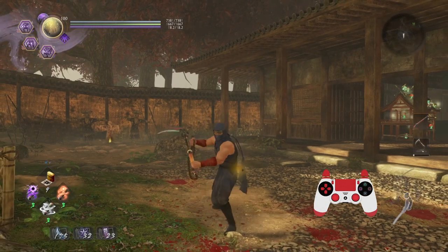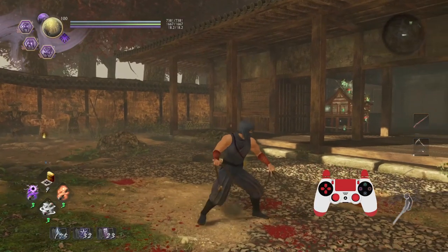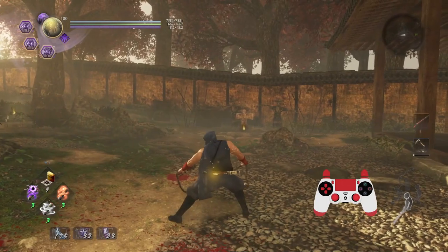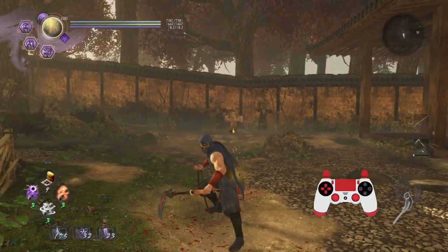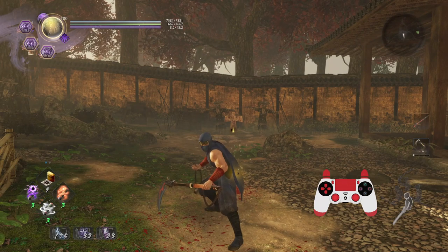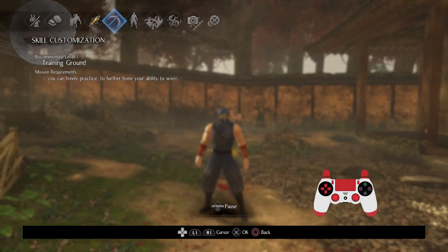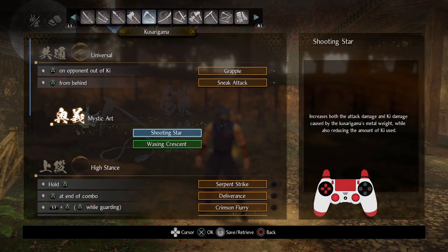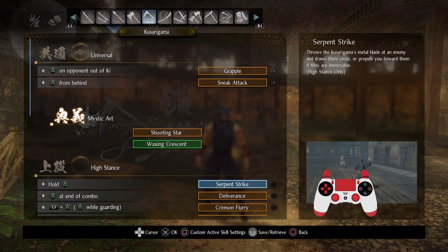Welcome to this guide devoted to explaining the basics of the Kusarigama. What is the core identity, or rather how do you approach playing the Kusarigama? The Kusarigama is a very technically heavy weapon — there is a lot to think about when you play it, but it is arguably one of the most flexible weapons in the game.